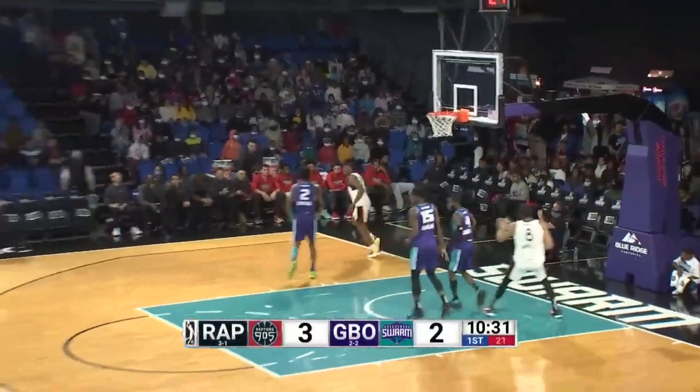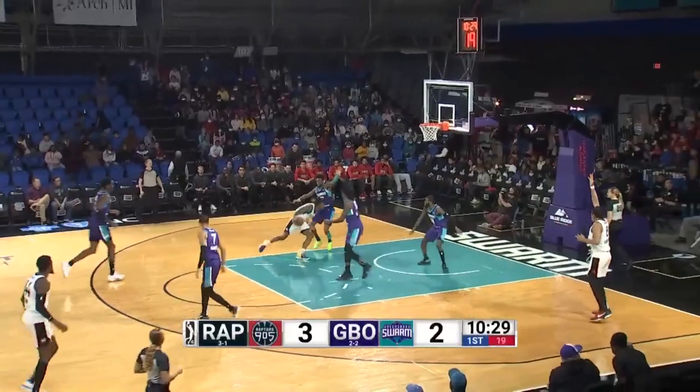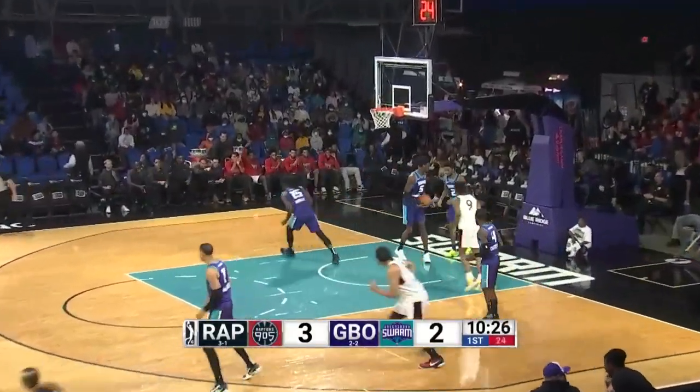Up the floor comes Saban Lee. He runs it down to the baseline, tightropes the baseline, stays inbounds. Inside — right-hand layup off the glass and good.